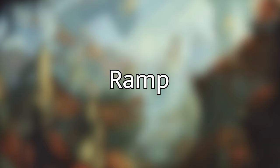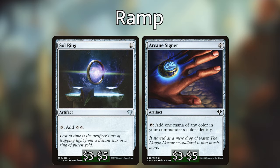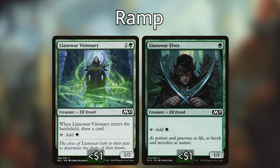Ramp is usually the most important part of any deck, and we want to focus on getting Emil out as quickly as possible because the deck functions so much better with it on the table. We're also going to be really mana-intensive with a fairly high curve, and we're going to want to dump lots of mana into Emil's ability. So we're playing Arcane Signet and Sol Ring as our mana rocks — super consistent, always going to give us what we need. We're also playing Llanowar Elves and Llanowar Visionary as mana dorks.